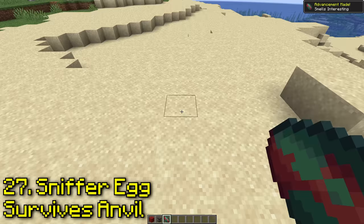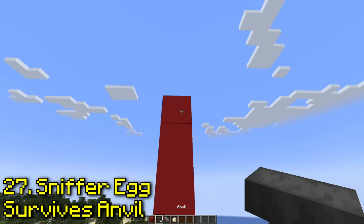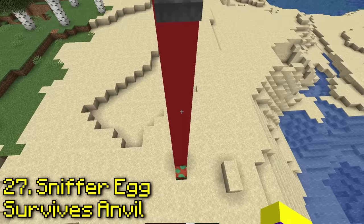Does a sniffer egg survive being hit by an anvil? So if you do this to turtle eggs, they break — I wonder if the same thing happens with sniffer eggs. Yeah, the sniffer egg somehow survives, that's insane, but the anvil doesn't drop this time.